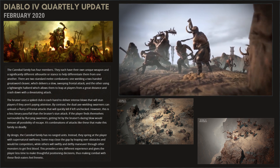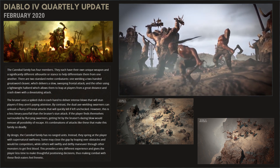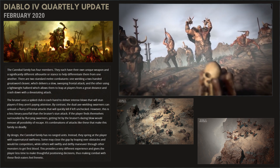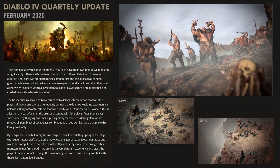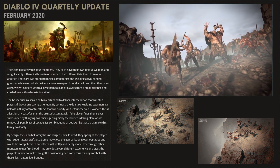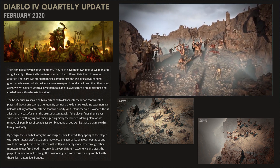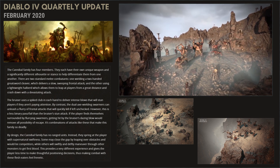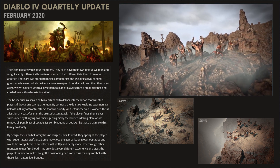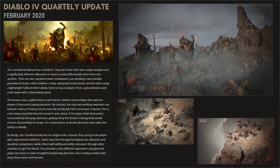Just a piece of lore — no one is certain where they come from, but some legends claim they are the former banished tribe of Barbarians. The Cannibal family has 4 members, each with their own unique weapon and a different silhouette or stance to help discern them from one another. Cannibals have 2 melee combatants: one wielding a two-handed greatsword, and another using a hatchet which allows them to leap at players from great distances. Bruisers use spiked clubs to deliver intense blows, while dual-axe-wielding Swarmers unleash a flurry of quick frontal attacks. This family will have no ranged units, but they will have supernatural swiftness to make combat feel more frenetic.